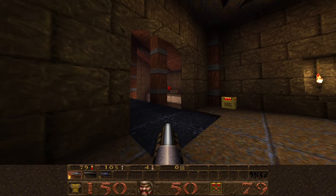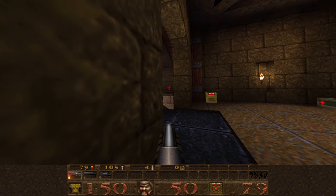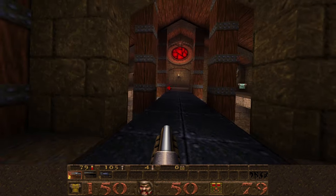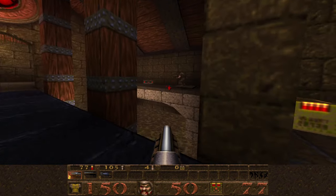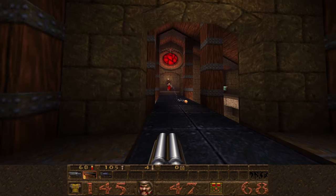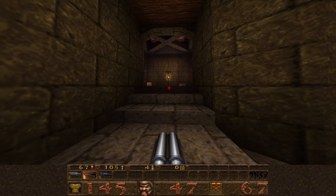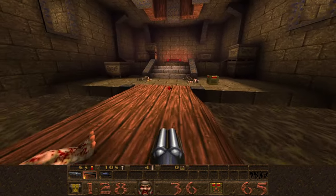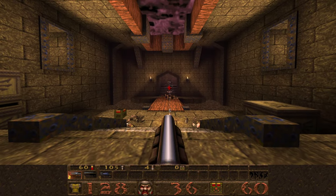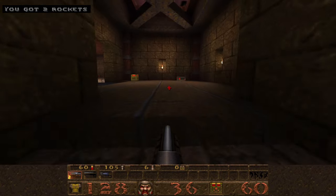We'll continue forward and kill a Grunt on the right bridge and on the left bridge, but also an Ogre under the Stained Glass Window. They do a lot of damage when they hit you directly, so just rinse and repeat with this Ogre — bring him out and kill him that way.